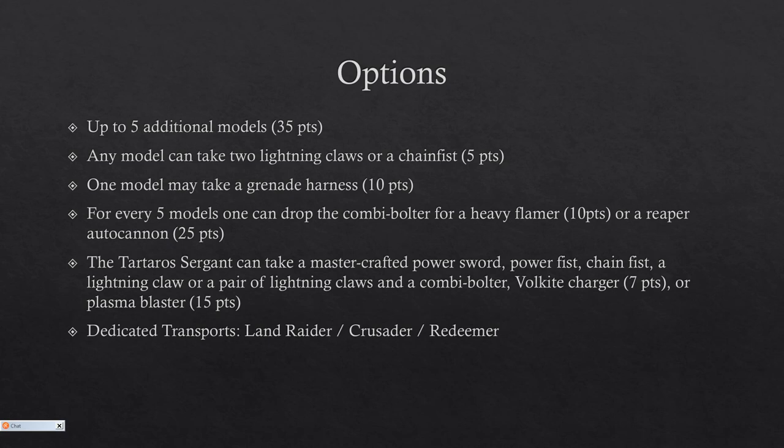For every five models you can swap the combi-bolter for a heavy flamer, which is normal — everybody can do that — or a reaper autocannon, which nobody so far can do. So for 25 points you gain a reaper autocannon. The Tartarus sergeant has a bunch of options: he usually has a mastercrafted power sword but can take a power fist, chain fist, lightning claw, or a pair of lightning claws for free — and that includes the chain fist, so that's five points less. He can also exchange his combi-bolter for a Volkite Charger for 7 points or a plasma blaster for 15 points.